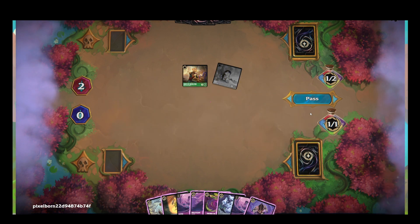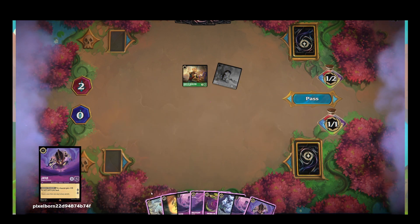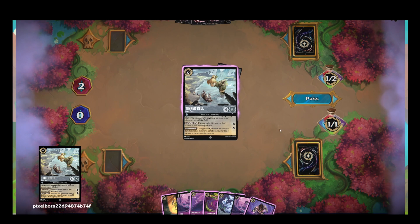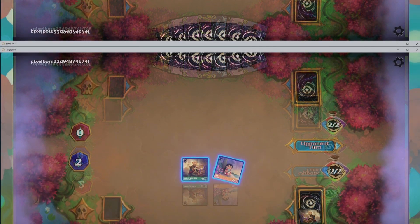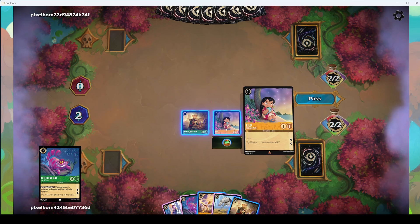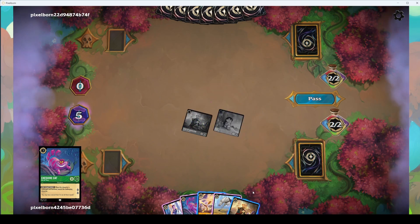My opponent continues to run bad as he draws a Jafar. I think he should just ink a Jafar or Maleficent. His turn 3 should probably be Rafiki to get rid of one of my characters, into a turn 4 Tinker Bell, into a turn 5 shifted Tinker Bell to try and stabilize the board. I don't think he'll really have time to play Jafar if he sets up for this, so he gets rid of Big Tinker Bell, which I think is a pretty important card for controlling my characters, and then passes.